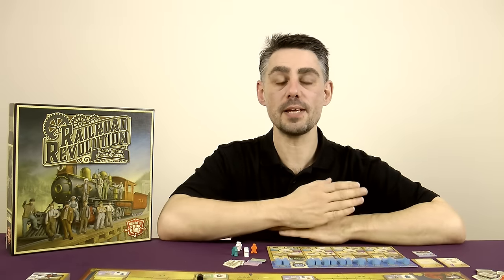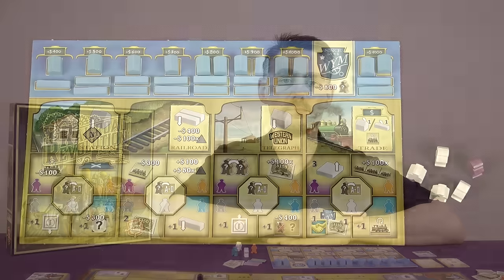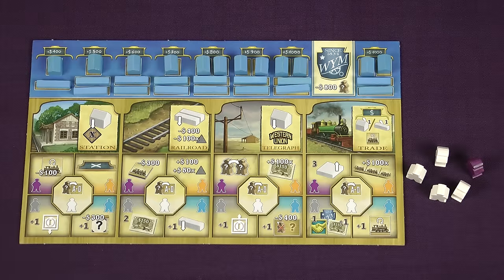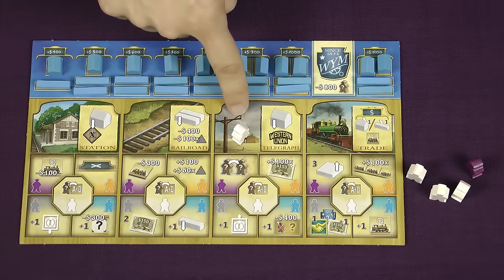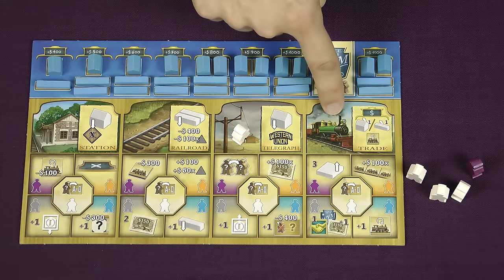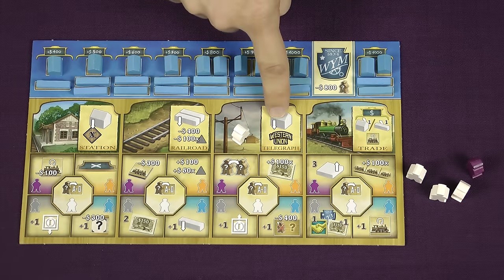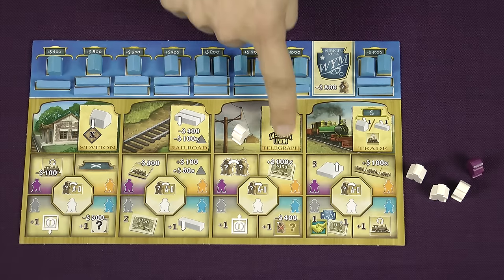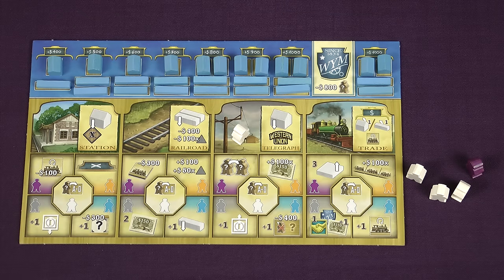Railroad Revolution is played with players taking turns in clockwise order until the end of the game is triggered. On your turn you perform one of four possible actions by placing a worker from your supply on an action area of your player board. The four actions are building stations, railroads and telegraph offices, as well as selling off one of your company's assets. Every time you take an action the main part of the action is performed completely, but the cost and effectiveness of the action depends on the colour of the worker you use — the action may become cheaper or better.